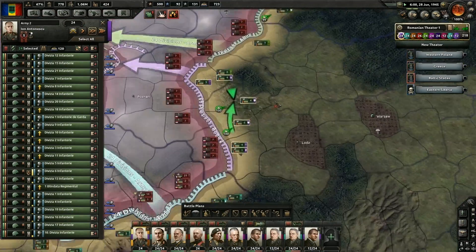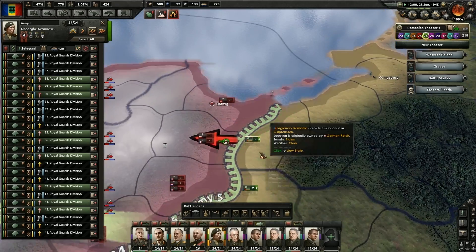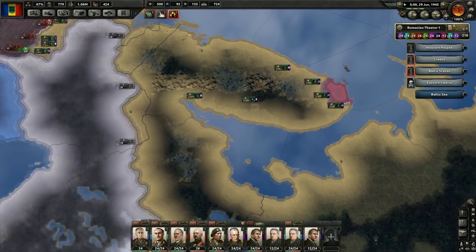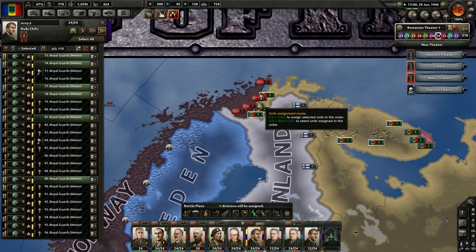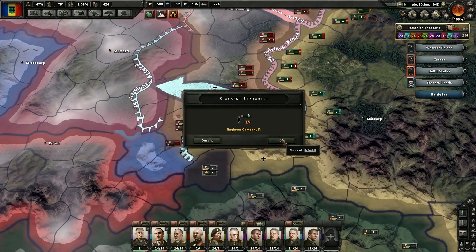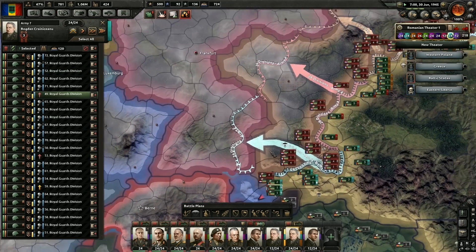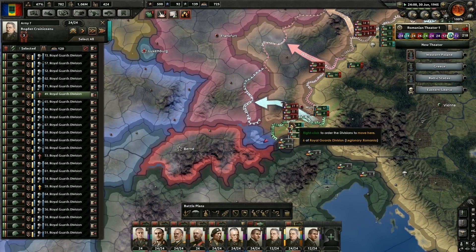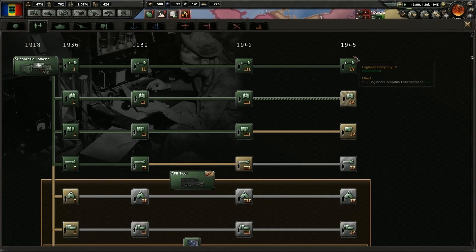They're launching an attack against me — well that didn't get them anywhere. What if we surround Danzig? There are like Norwegian troops in there or something. They're just not going to garrison those provinces, so we'll take them. I'll take them — that's fine by me. You don't want them? All me, all Magnus, all the time. We finished the engineer company.